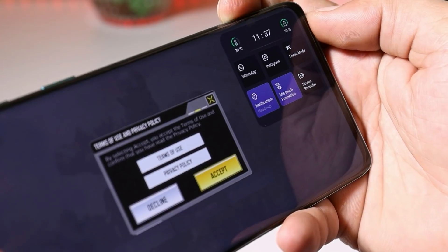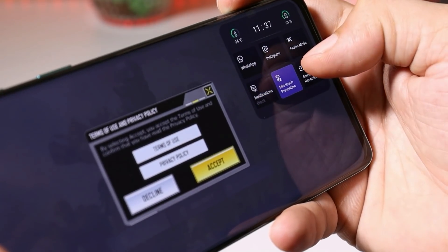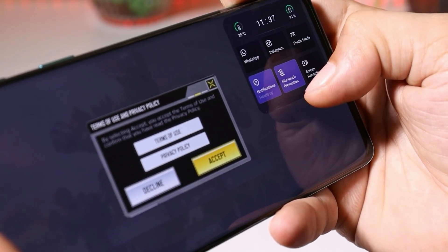One more thing OnePlus should add is an FPS meter — let's see if they add that feature in future updates. You can also choose the notification type, with options like text only, completely block, or heads-up notification.